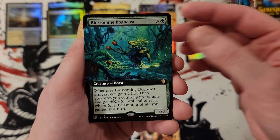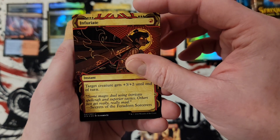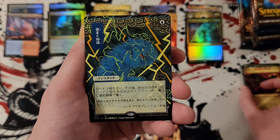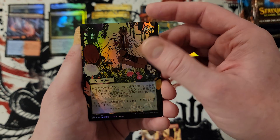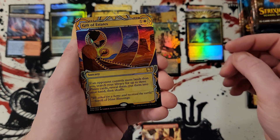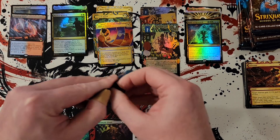Blossoming Pog beast, frost boil snarl, infuriate. Sweet — Brainstorm! That's always a nice pull. And cultivate — actually not a terrible uncommon pull right there. So you can go up with the Japanese mystical archives and a gift of estates foil — nobody cares. Well, there's that one person in the back: I care.